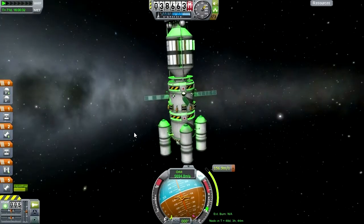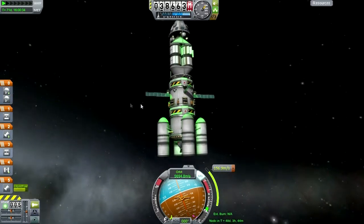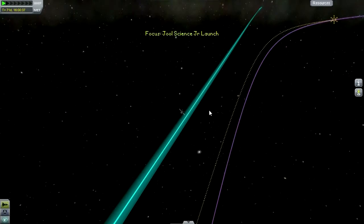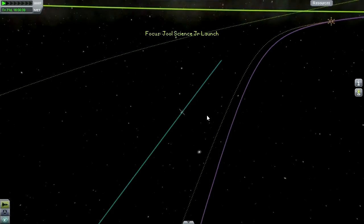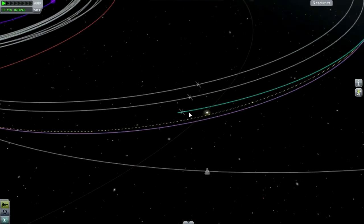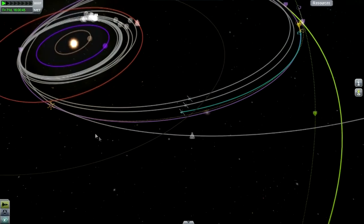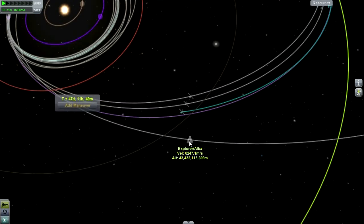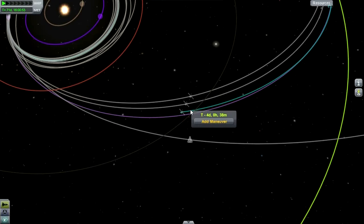From a distance this sort of looks like the Explorer but it's not - it's the Science Junior mission. We need to do the plane change for it as well. Let's see how much it will cost this one. First let's get rid of the maneuver we missed. How much would it have been back there? 176. Well judging from the Explorer we only did about 320, so it's not going to be too bad.